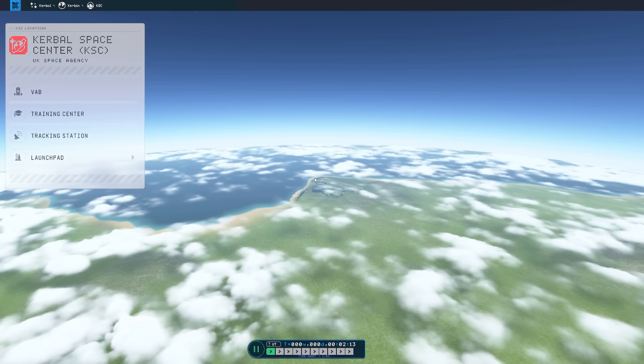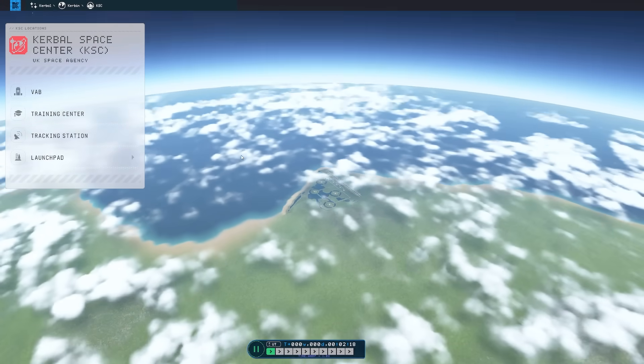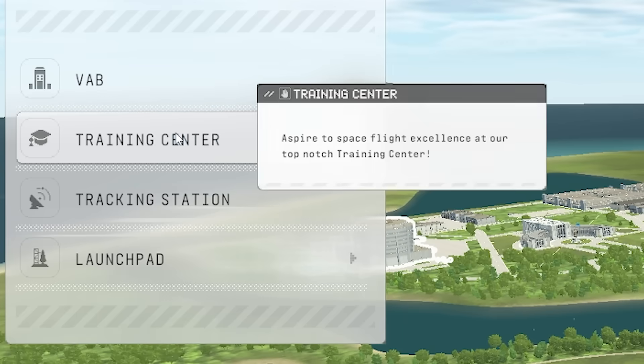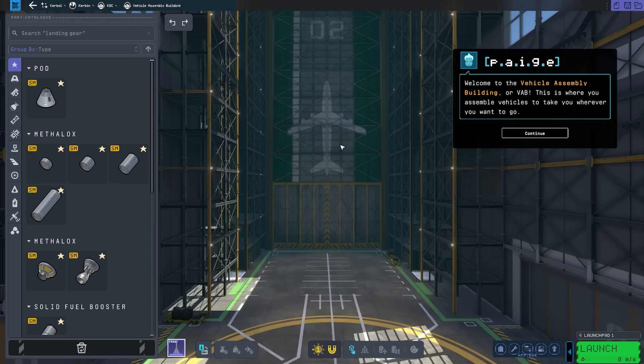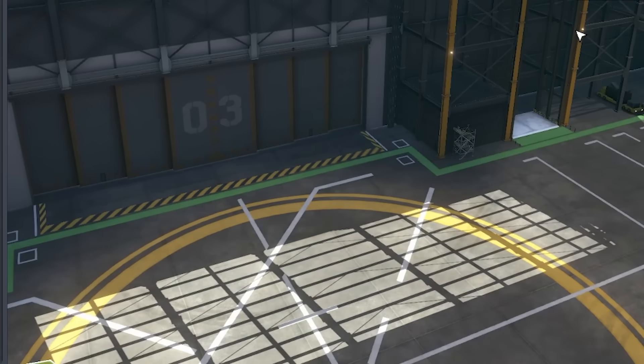Oh my god, how far can I zoom out? Even if we don't make a rocket that gets to space, we've technically made it into space, right? Apparently they've made this game way, way easier for beginners like myself, and they recommend I head into the training centre to learn how to do everything. However, I'm more of a do-by-trying sort of guy. So let's head into the vehicle assembly building, the VAB. Look at this - there's no people running around. I sort of miss the people wandering around.